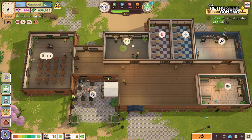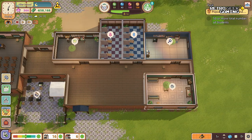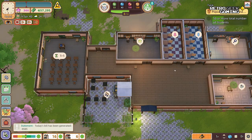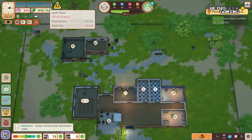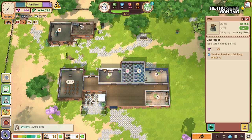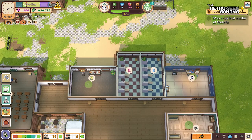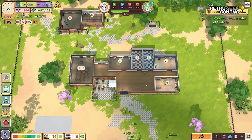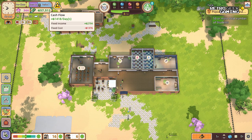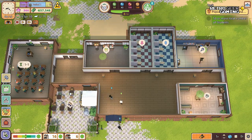Everything is okay — no more students to be admitted. We're not losing that much money and we still have a lot in the bank. One more day — everyone's coming to school. Our cash flow is now very positive; I guess that was considering some other expenses during the day. And now we're back to normal, which is great.